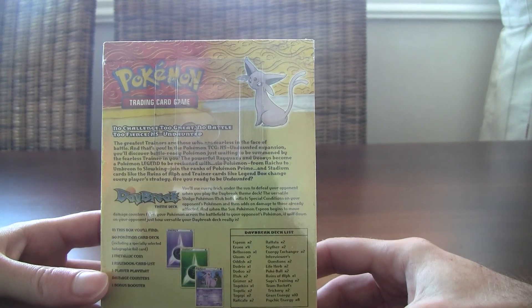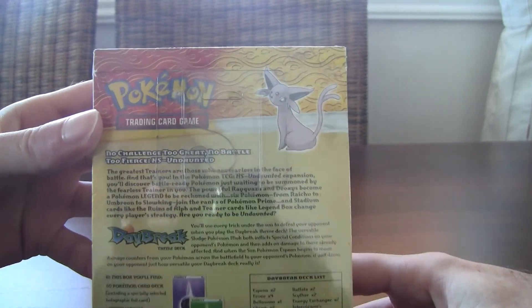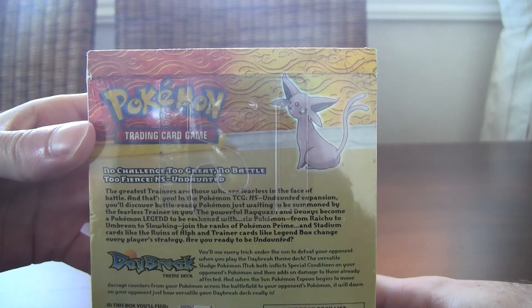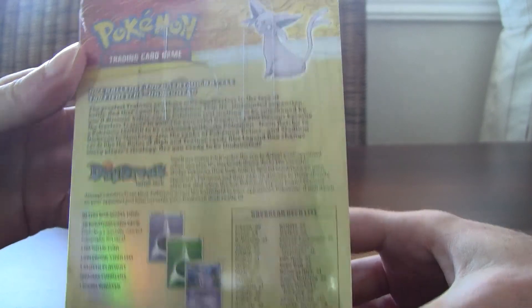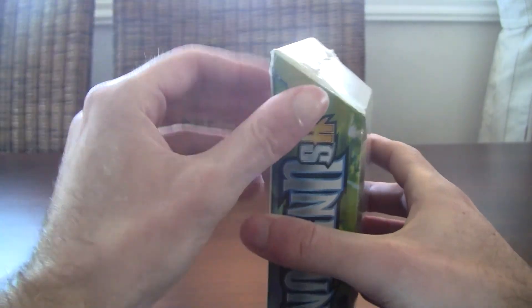Let's see what it reads — 'The greatest trainers are those who blah blah blah' — whatever, I'm not gonna read everything. But I'll give you guys a second to read it if you want. Got the concept art of Espeon, kinda nice. You'll have everything you need to play the Pokemon TCG with this deck. Anyways, let's just go ahead and open this up.